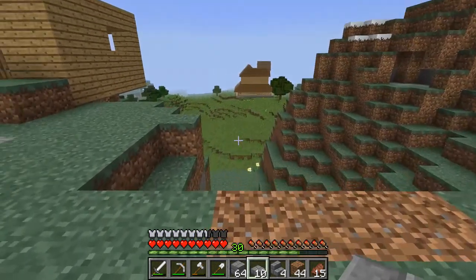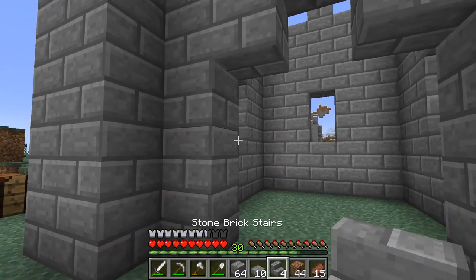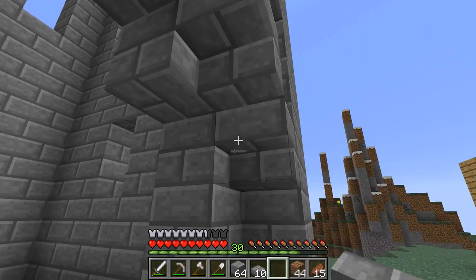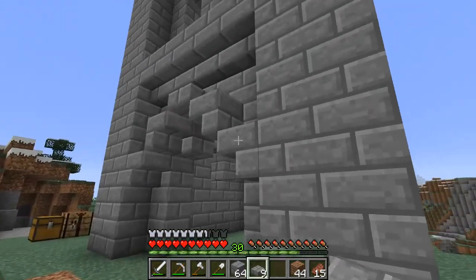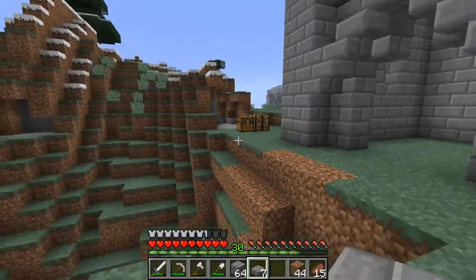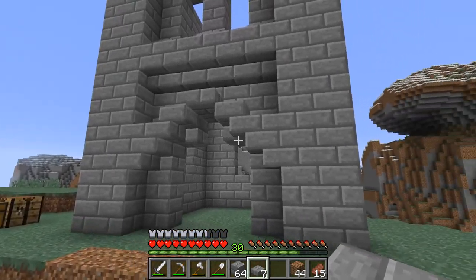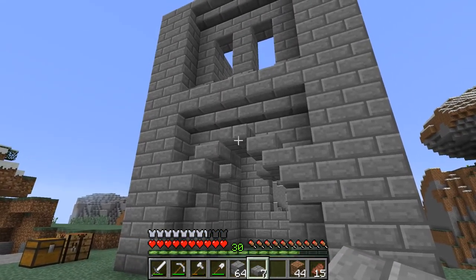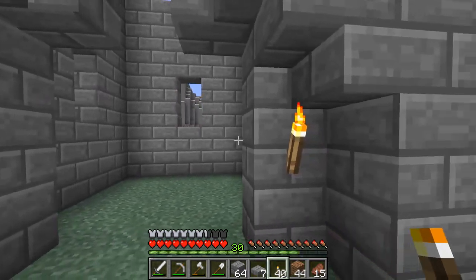Just some ideas I had. For this entranceway it was pretty simple — we'll just do the stairs like this. It was just a slab there, with slabs along here as well. So it's just four upside-down stairs on the sides, a slab on that stair on both sides, and then just a slab up top. Let's grab some torches and throw them right there.